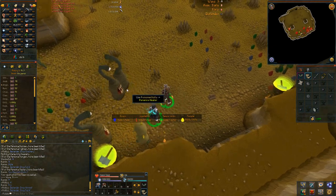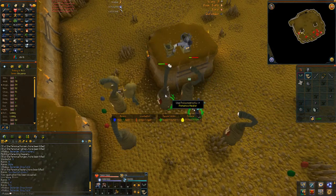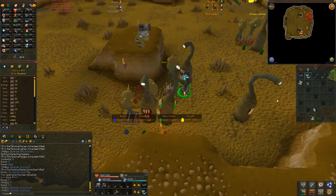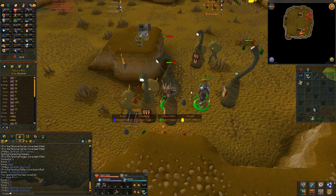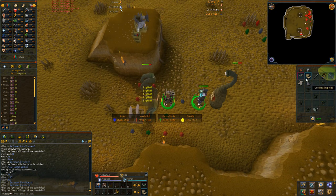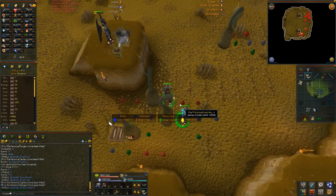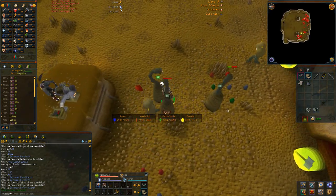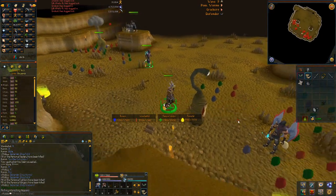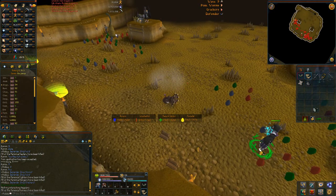In the background I've got some Barbarian Assault gameplay because I'm getting 99 agility next, and I've currently got 500k bonus XP from Barbarian Assault. I'm recording with FRAPS at half size 120 FPS because there's no lag at 120 FPS, but there is lag when I film at 30-40 FPS. I'm not sure how the quality will turn out — let me know in the comments — but I think I'm going to stick with Camtasia since FRAPS file sizes are absolutely massive.